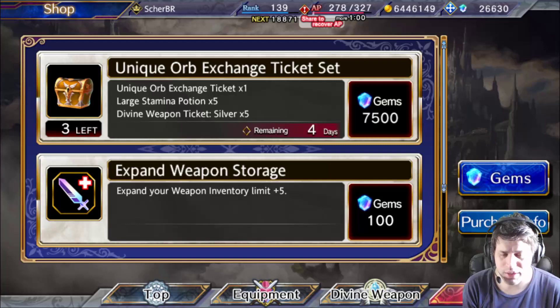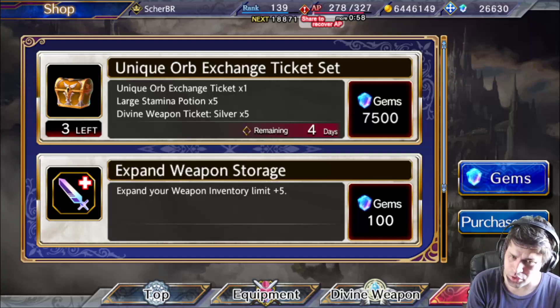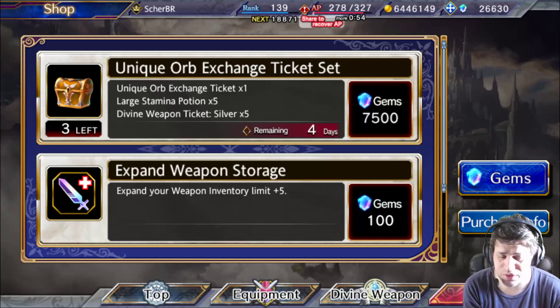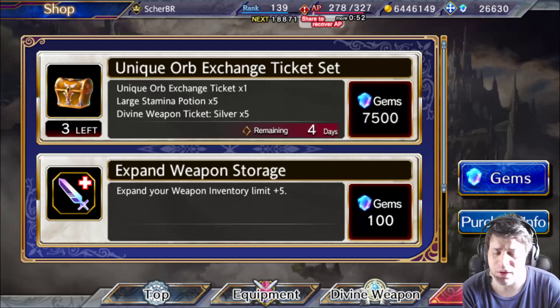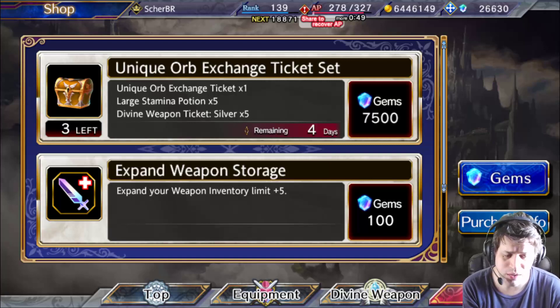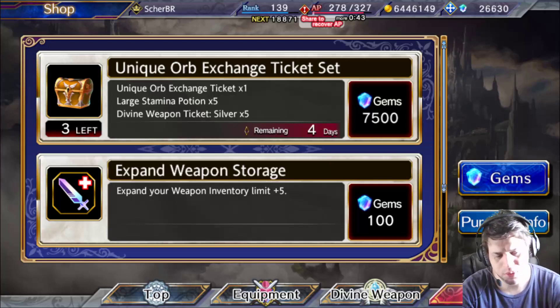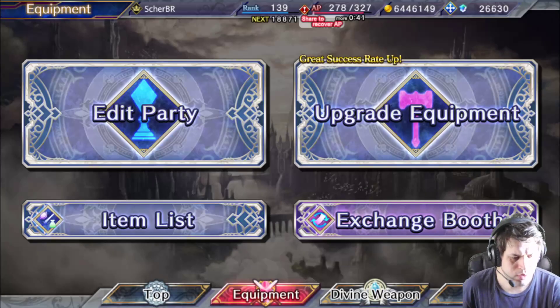I know a lot of people rage quit the game because they try to summon for their characters, save a lot of gems or even purchase some, get the character but didn't get the orb. And the orb is important — without the orb the character is not complete. This is why you can now fix some characters from your summonings.